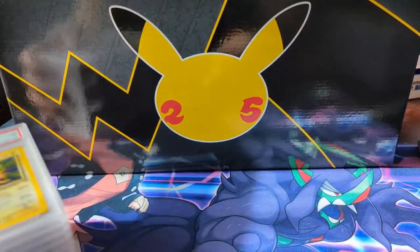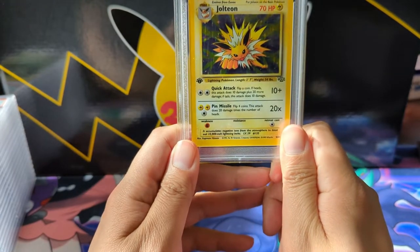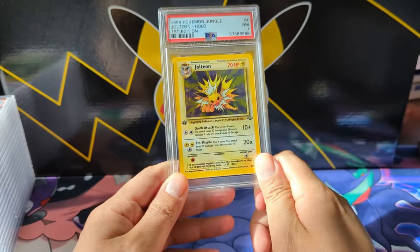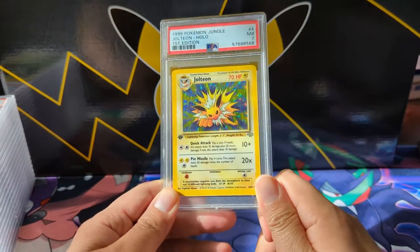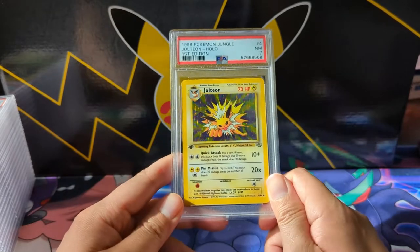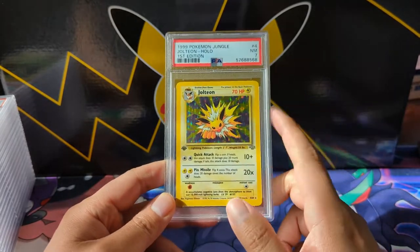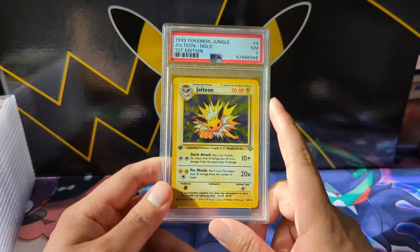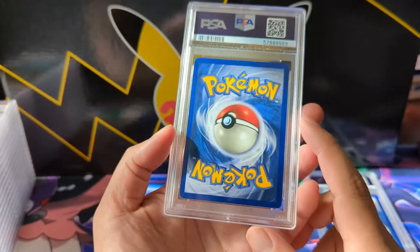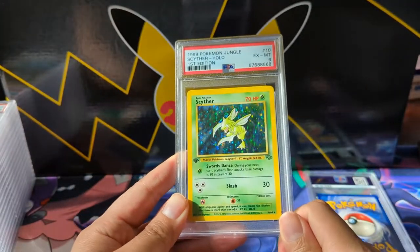We got the Jolteon along the evolutions. The next one is not Umbreon, unfortunately. This one also got the 7. I think I was pretty close to completing a 9 First Edition set — I'm actually not sure what I'm short on. I didn't get any 9s here, which is a little disappointing, but maybe we'll have to settle for a 7 set.